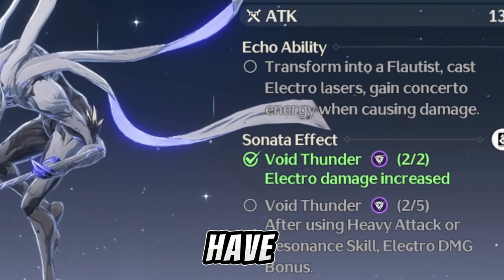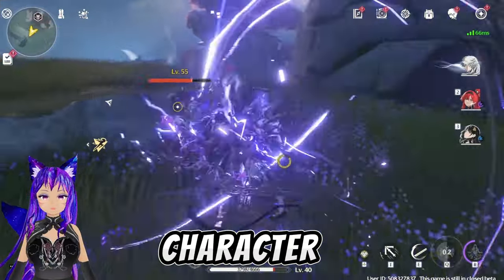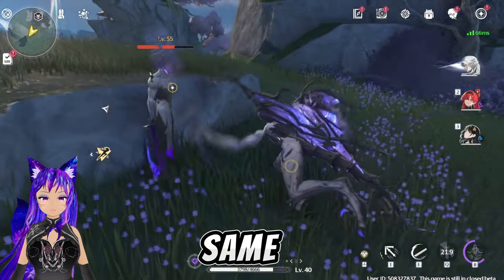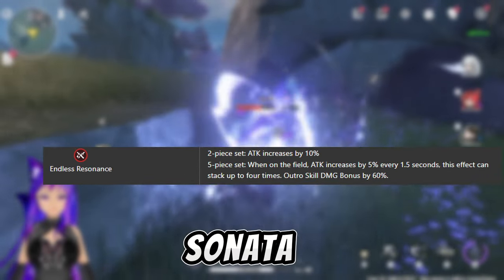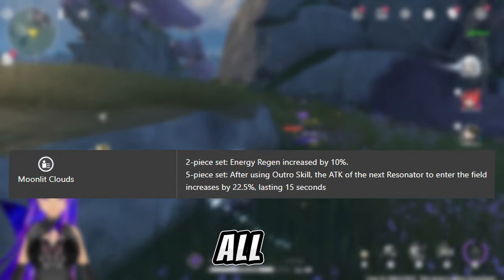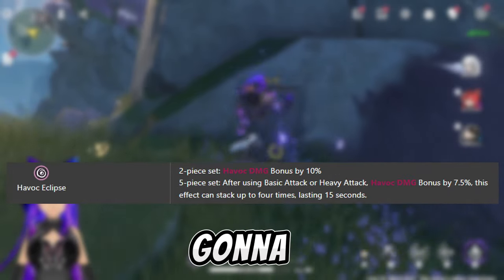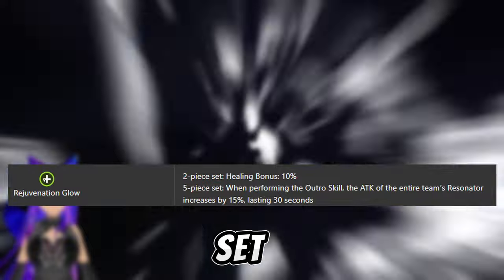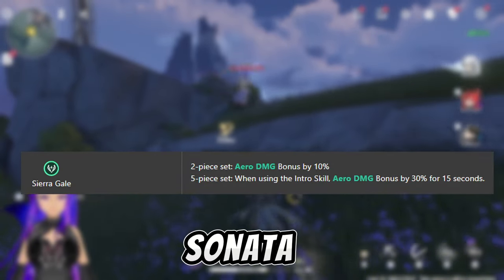Also, echoes have their own set, and they give a sonata effect, which can buff your character if you have the same set equipped. I'm gonna show you on the screen all the sonata effects. You will need five of the same set of echoes to be able to get the maximum sonata effect.